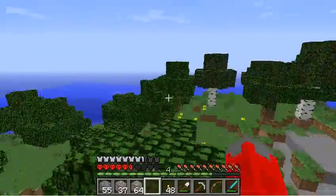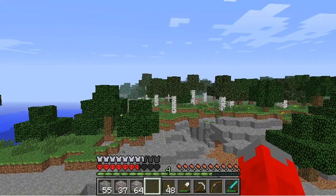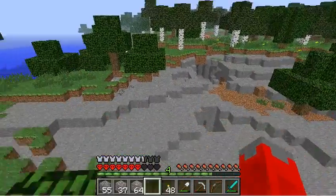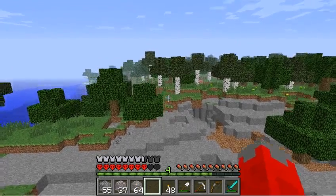Now it seems the ocean's that way and then the forest is that way. My base is somewhere over there I reckon — there's a bit of ocean on one side — so I reckon I'm gonna have to head off in that direction. If I can't see anything — I think I didn't build the pillar high enough.